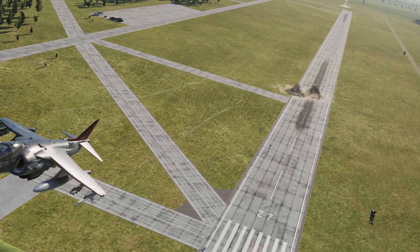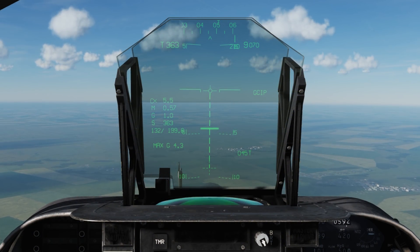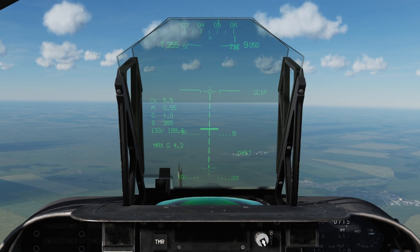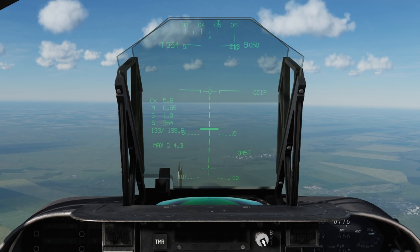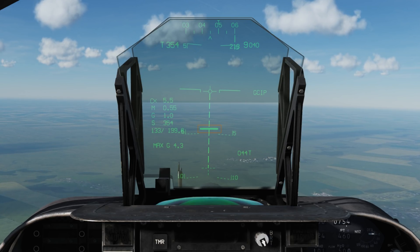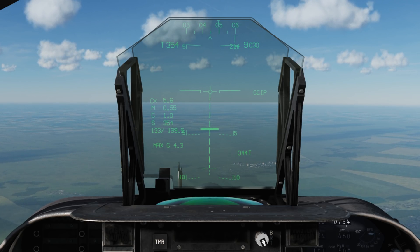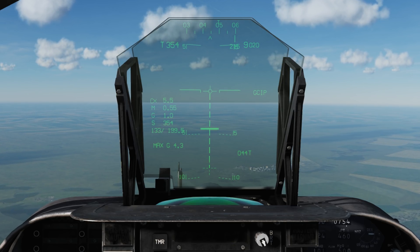First we'll cover symbology. With CCIP release mode selected, we'll see the familiar layout as before, with a vertical line leading down to the aiming cross. The difference now is the cross remains on the HUD and appears as a dashed set of lines when the impact point is below the limits of our HUD. You'll also notice a horizontal bar — the reflected Q. Consider this a mirrored or reflected image of your cross if you were to draw it below the bounds of your HUD.